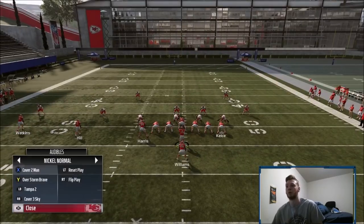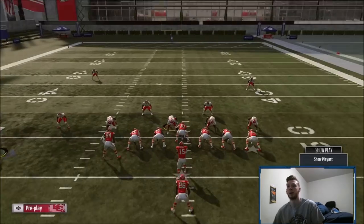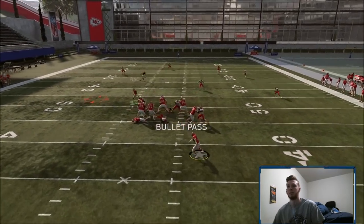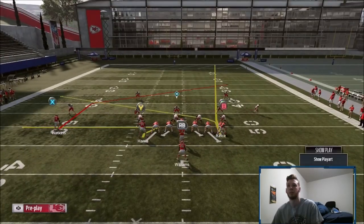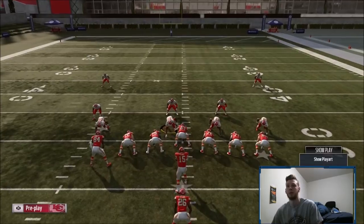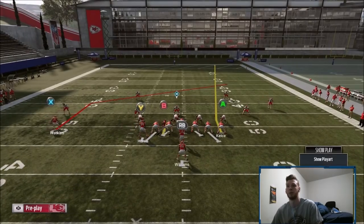Obviously it's going to be the same exact thing if they're blitzing from Cover 3 - you can do two different things. If they're blitzing this guy like this, you can either fade this guy, put him on a drag and motion him over, or put him on a hitch and leave him right here, or motion him over on the hitch. So you have that option, you have this, and you have this. That's your three setups - really, really easy.